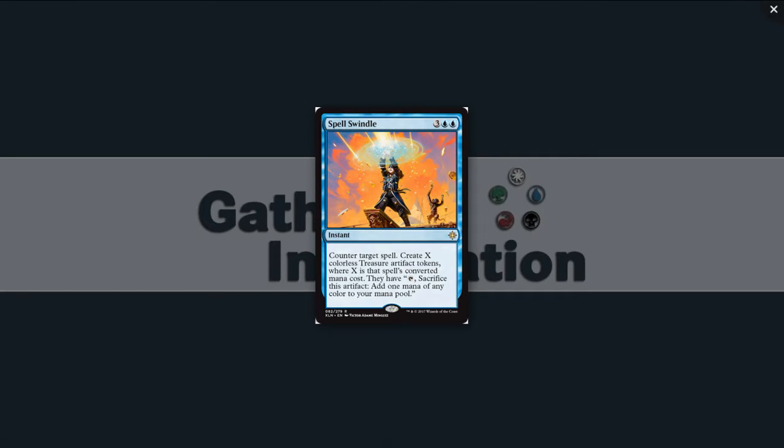Spell Swindle: three blue, blue for an instant at rare. Counter target spell. Create X colorless treasure artifact tokens where X is that spell's converted mana cost. It's a five-mana counterspell. Traditionally those do something decent and are still not playable. I don't think this is playable — I'm passing on it. You'd have to really want treasures, but there are better ways to get them. So, what do we think of blue? There's some stuff to like — bounce effects, some card draw. The rares are good, uncommons will be high picks, but commons are mostly pick-them-up-whenever.